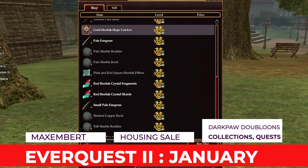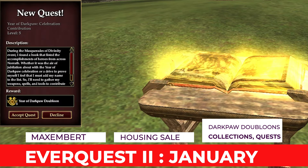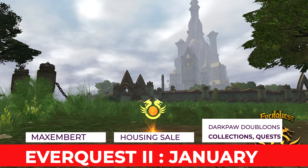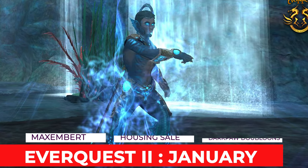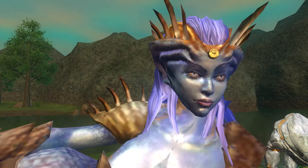In-game, you can start collecting your Darkpaw doubloons from doing the various daily missions from the Year of Darkpaw Camp. There are five collections throughout Norath using the Darkpaw Shinies, and Avatars of the Gods that you can challenge throughout the year. Two are going to appear at a time, with one arriving at the beginning of each month and another arriving at the end of the month.